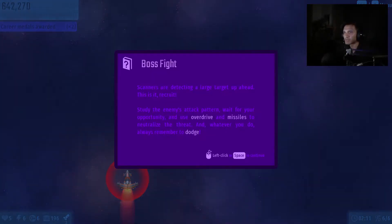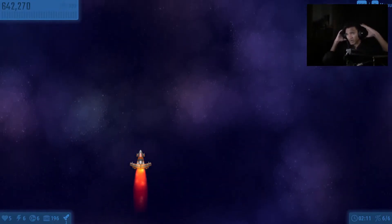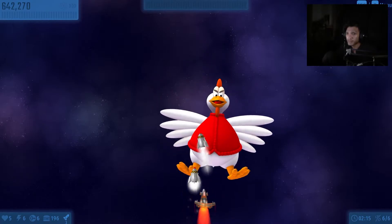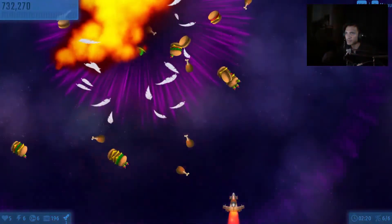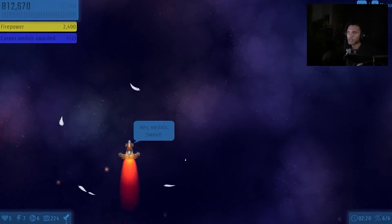I do wish there was a real multiplayer version — that would be really good. Scanners are detecting a large target up ahead — this is the boss fight, recruit! Study the enemy's attack pattern, wait for your opportunity and use overdrive and missiles to neutralize the threat. What attack pattern? I don't see any — and that is how we do it!